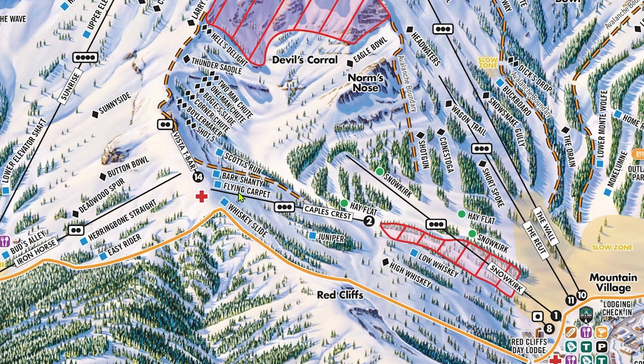Bark Shanty and Flying Carpet are the two signature runs in the pod and are both pretty fun. You can also cut skiers left under the Vista Cliffs to access Scott's Run, a rarely groomed intermediate run that has a few fun gullies and rollers. The runs skiers right of Cable's Crest are often skied less often, and they can be a nice way to escape the crowds on a busy day. Juniper is an intermediate glade run, and Whiskey Slide is a road that leads to Low Whiskey and High Whiskey, two bowl runs that are really nice runs to end the day on.